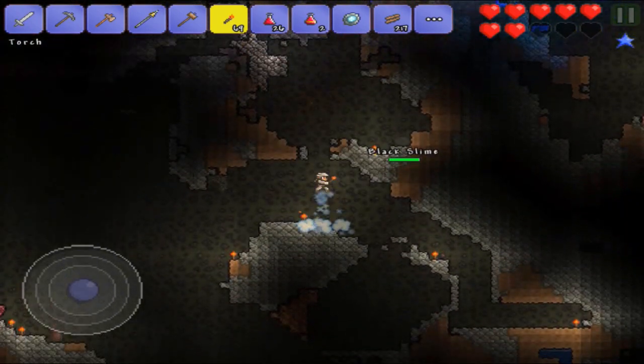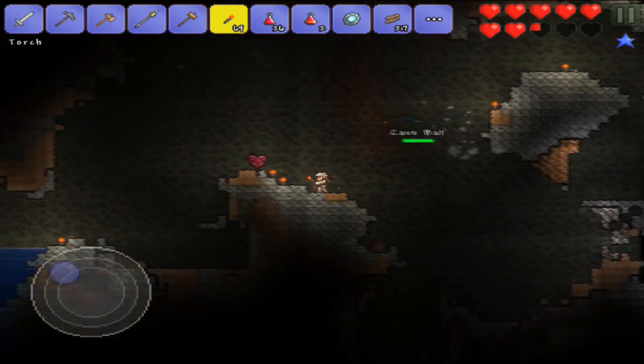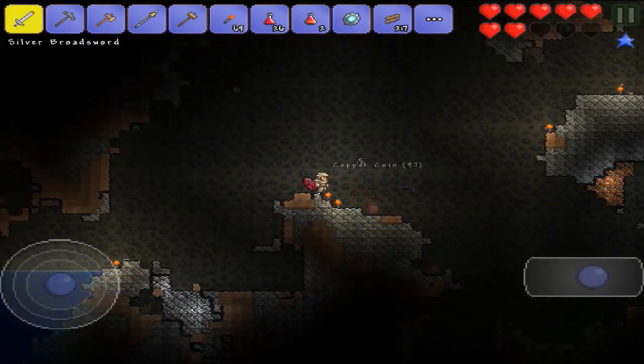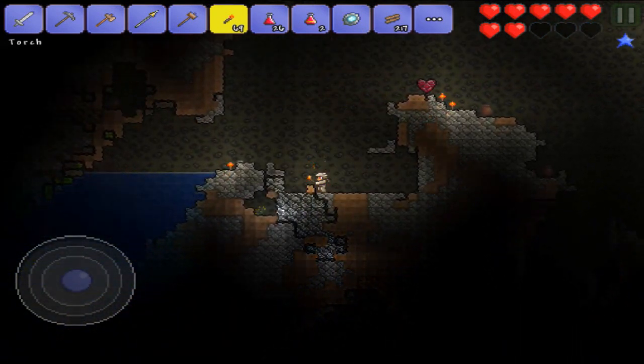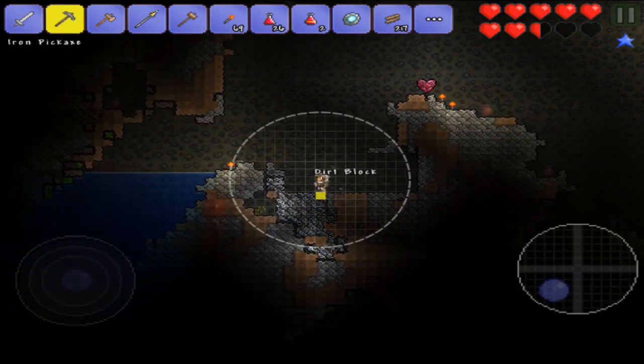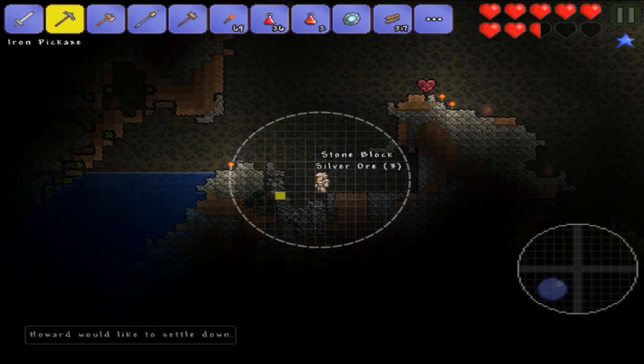Let's just hop down in here. There's so much silver right here — let's grab this silver. I should have gotten a better pickaxe to be honest, but other than that I think we're doing pretty good. We'll try to go down more. I don't know if I can actually mine the stuff from the underworld — we'll see. I don't know much about this game, to be honest.